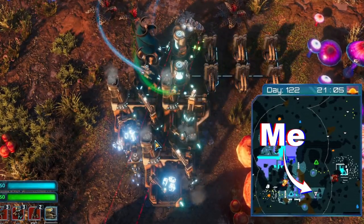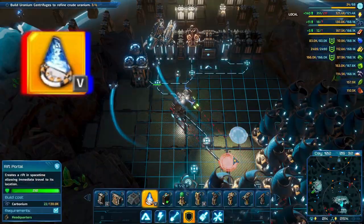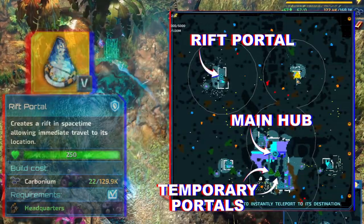All mined resources will get pooled no matter where they are. If this outpost is too far from your main base, be sure to drop a rift portal. They're cheap and have no upkeep.